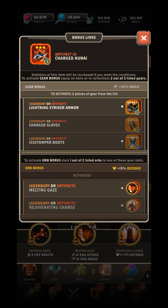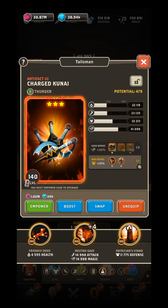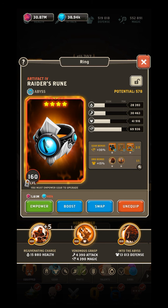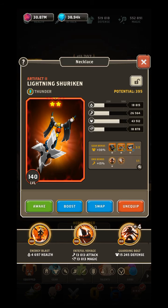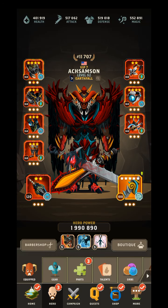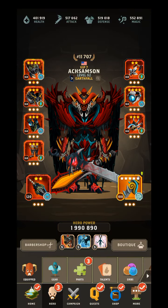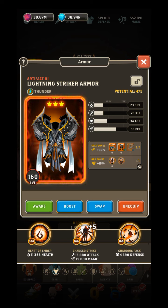It says right there: 'Statistics of this item will be increased if you meet the conditions to activate gear bonus - equip on hero or in collections.' Two out of three listed! So you don't actually have to have them equipped on the hero. I have the bonus for pretty much everybody already by what I have equipped in my collection - except I don't have it for the kunai.